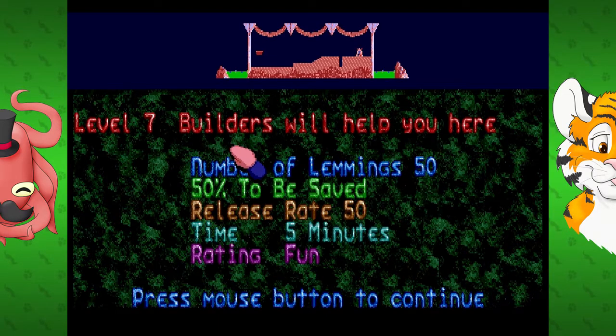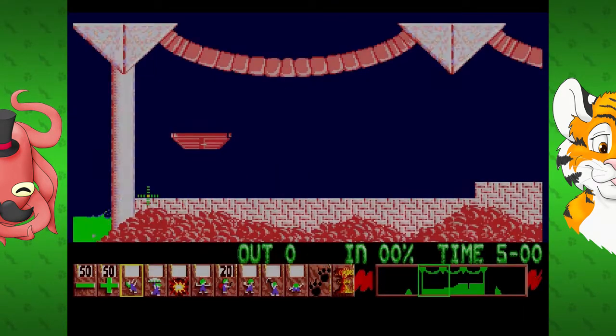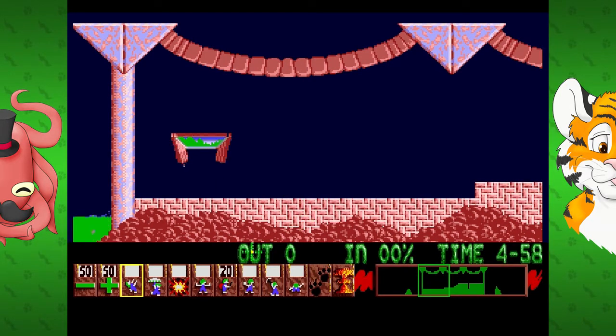Welcome back to Lemmings and Level 7. Builders will help you here - right here, right here next to the big, horrible, boiling green acid. So I can just start clicking him, or you can click him any time you like, you can see what he does.